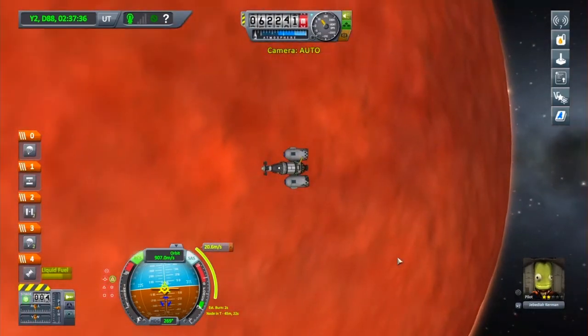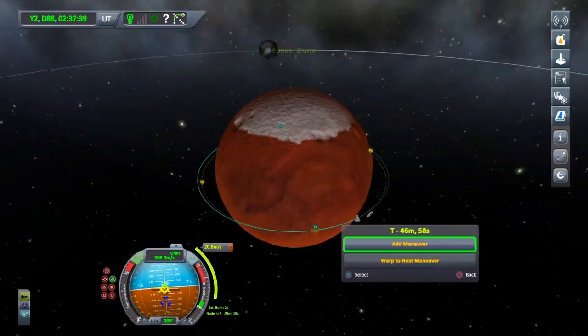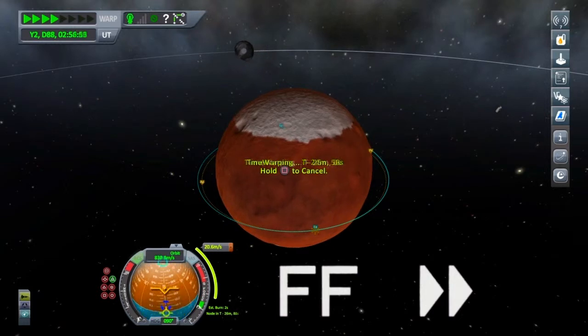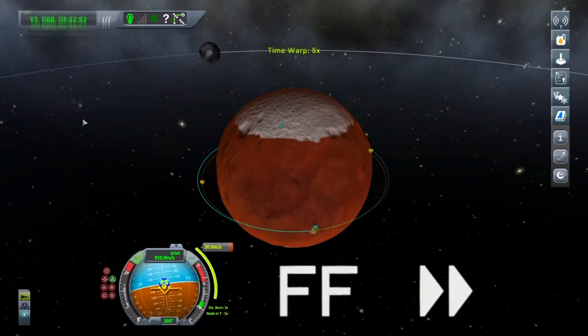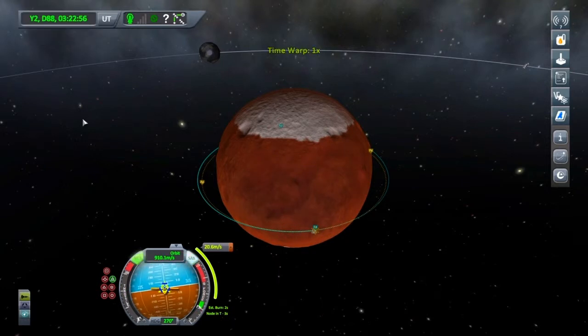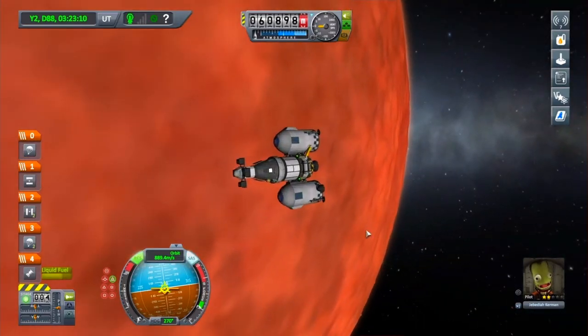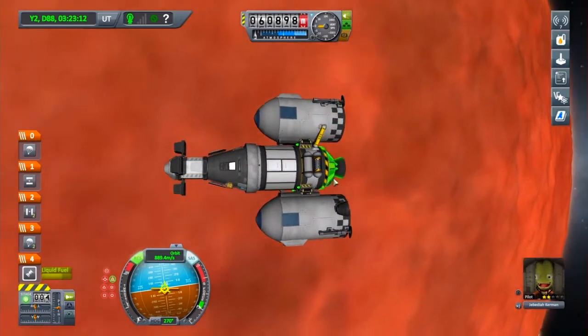There we go — time to start burning. The periapsis has started moving, so I'm going to plan another manoeuvre at the periapsis just to try and circularise the orbit. It won't be a big burn at all — just one or two seconds. Perfect, just a two-second burn. We're at that manoeuvre now, let's start burning. Absolutely perfect — beautiful. A nice orbit of Duna and we've got plenty of fuel left.